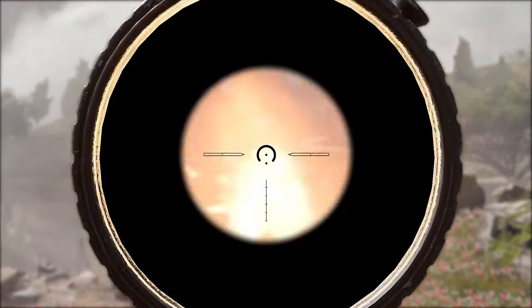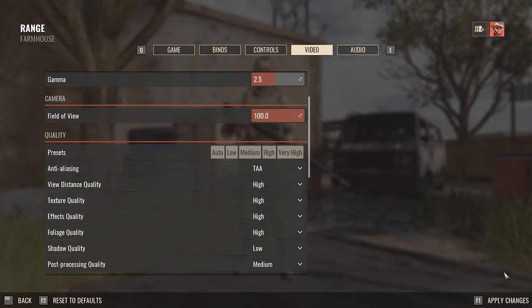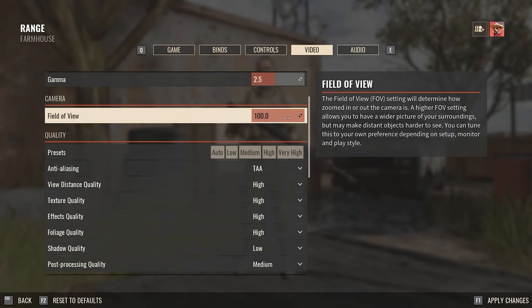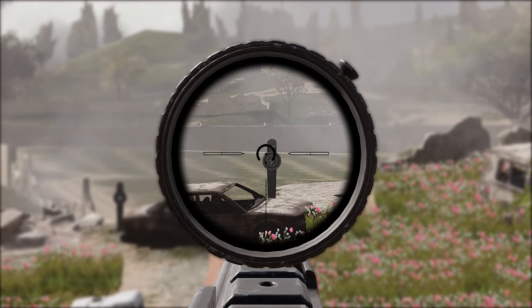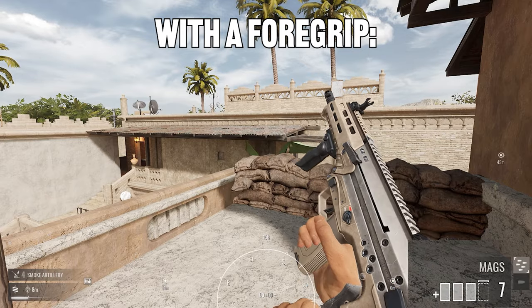If you're having an issue where all your scopes are black, you need to set your FOV — your field of view — higher. I've found 92 to be a sweet spot, because if you put it to 100 it'll make some of the scopes partially see-through.